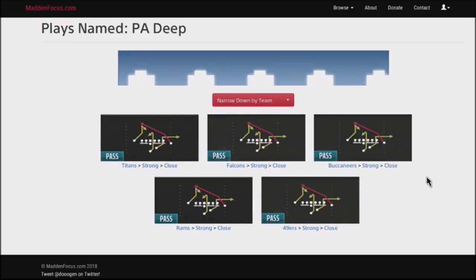We're going to talk about a play you can find in three to five different playbooks — Titans, Falcons, Buccaneers, Rams, and the 49ers. It's called Play Action Deep. To be frank, I looked at this play and didn't like it. I didn't like how the routes were developed and I basically put it in the garbage. But then I came back to it and discovered this play has very glitchy separation and will give you an opportunity to get the ball 50 yards down the field.